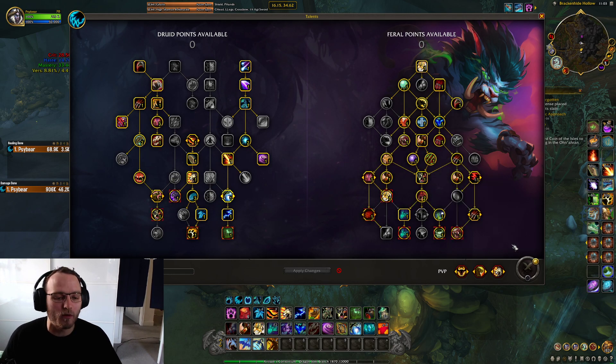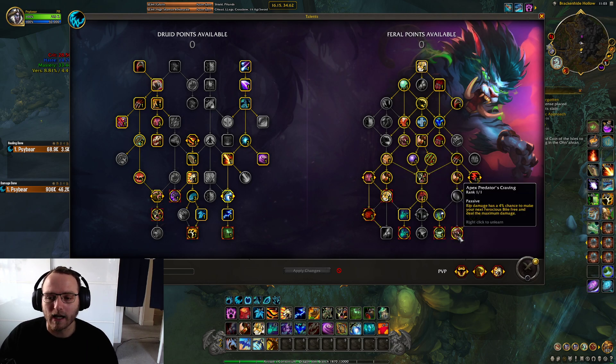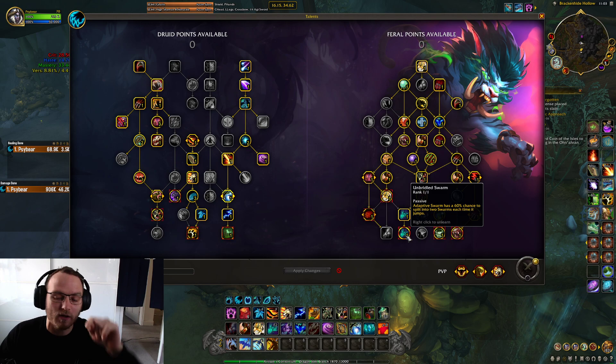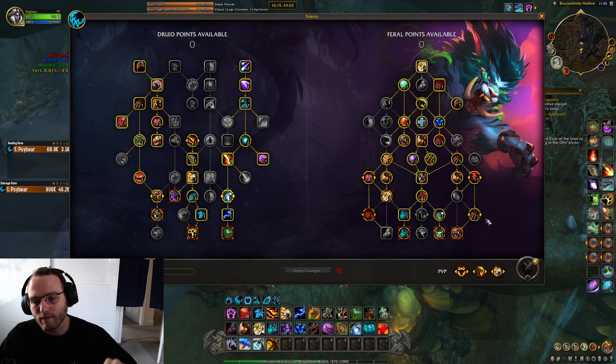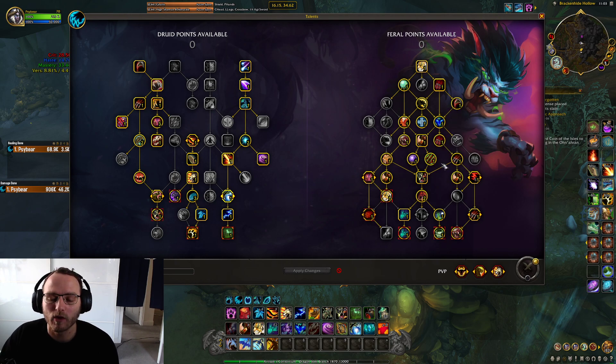I've got Unbridled Swarm — just spreading a bunch of Swarms. I've gone one Carnivorous so I can get the Apex there, and taken off Feral Frenzy so I can get Unbridled. That's where I've moved things around at the bottom of the tree. Still getting things like MOC and Infected Wounds.